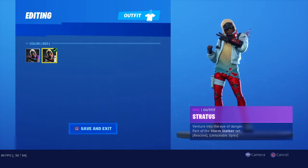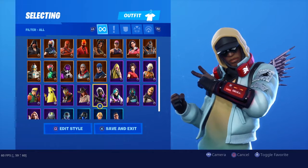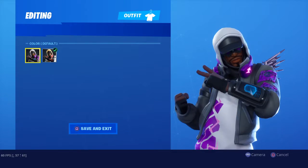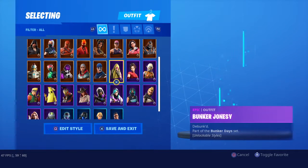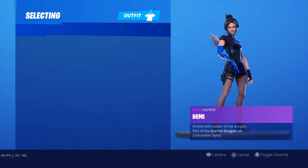Stratus — the red one you get for Overtime, and it says Time on it. This was at the end of Season 9, so it was hinting at the next season — Time. And as you can see, he doesn't have a beard in this one, and in this one he does. So you could say it's also aged. Just Bunker Jonesy and Demi don't fit in with this whole set.